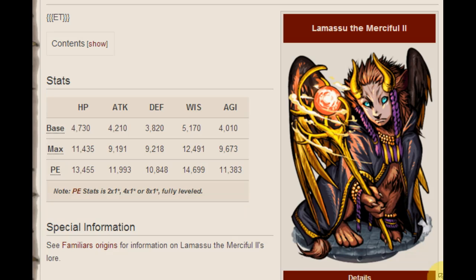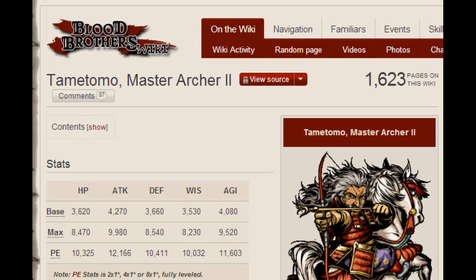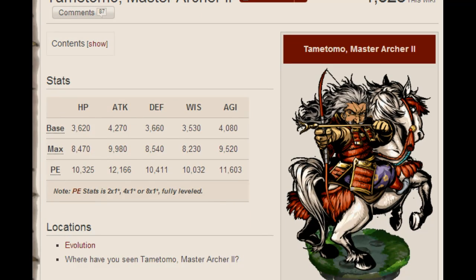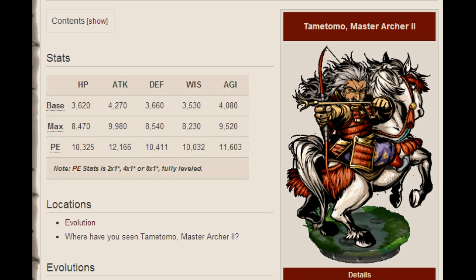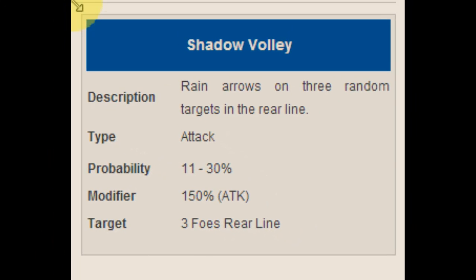I got a question from Jack_DanielsO2. He asks: "Hi Maddie, I tried to build a Tamitomo Master Archer 2 for a while now." I'll quickly look him up to give you guys an idea of what he's talking about. "I got my perfect evolution Tamitomo with some crystals. As I used him more often, I noticed that his way of using his skill has changed. Do you know anything about that? Because now I don't think I want him anymore and I'm thinking about selling him. What do you think?" I actually never have had Tamitomo, so I don't really know too much about his skill changing. I didn't hear anything about Shadow Volley changing.